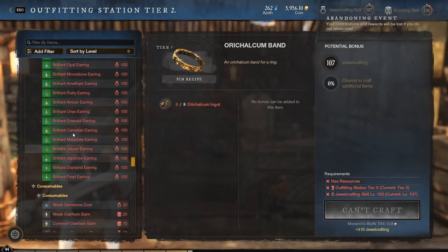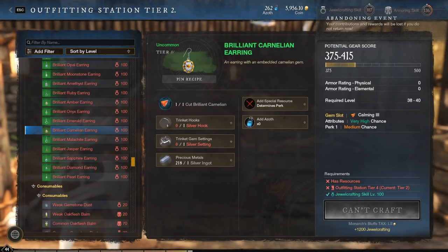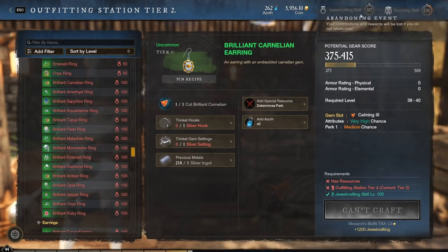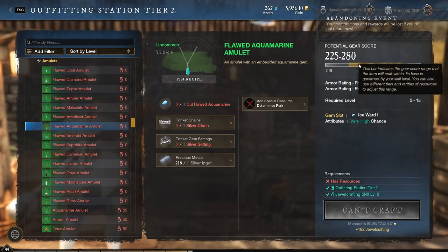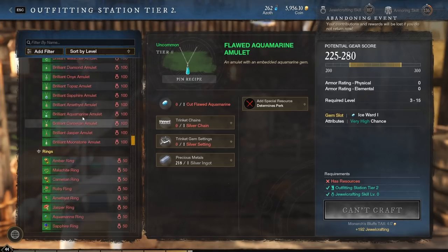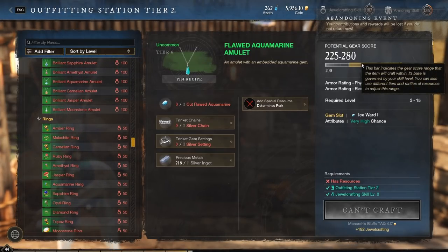What that does is affect the gear score — you'll get a random roll in a range depending on your jewelcrafting skill. Higher skill means a higher potential gear score. When you use better hooks and materials, it increases the average gear score you'll roll. For example, at jewelcrafting 107 on a flawed piece, it'll be between 225 and 280 gear score; at jewelcrafting 200 it might be 250 to 300. When you get a higher gear score roll it also increases the required level, so you won't be able to make gear for low-level friends.